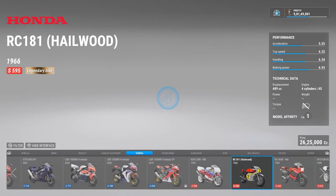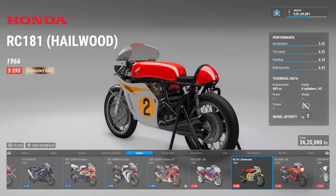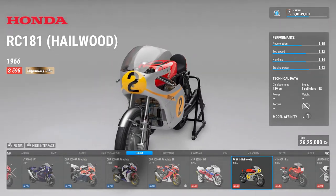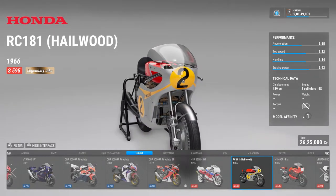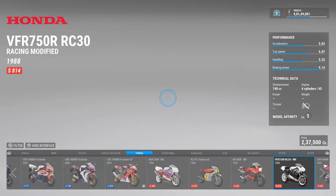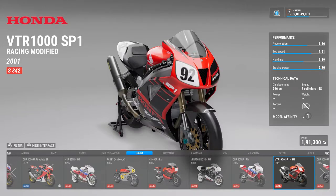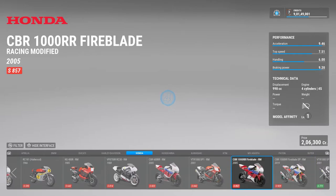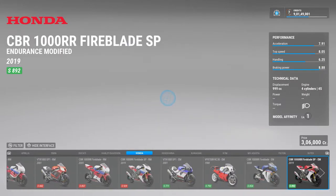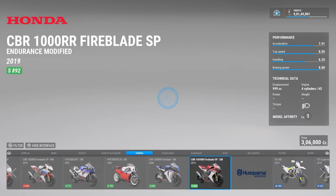Then there are all the race bikes, and then there is Mike Hailwood's RC 181 — a legendary bike. Mike Hailwood was one of the best motorcycle racers ever. Then all these are just race bikes — there's a 600 RR race modified, a VTR race modified, a 1000 RR race modified, and a 2008 and 2019 race modified. Then there is an endurance modified version too.